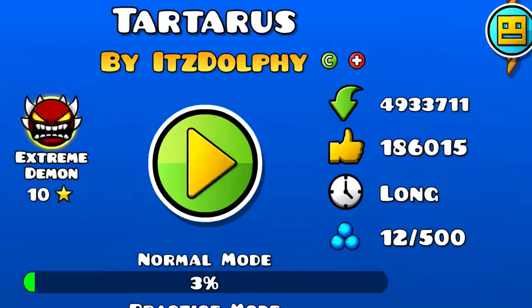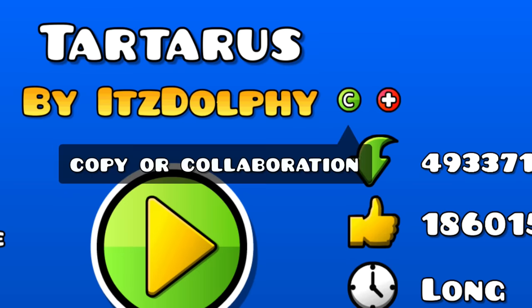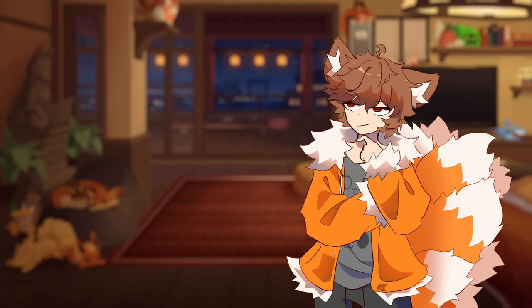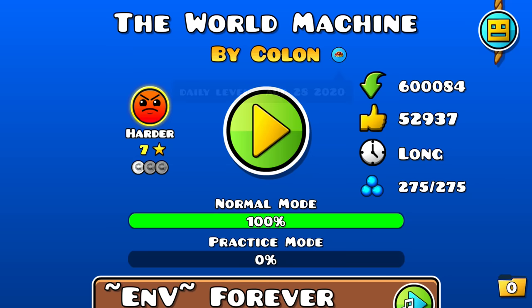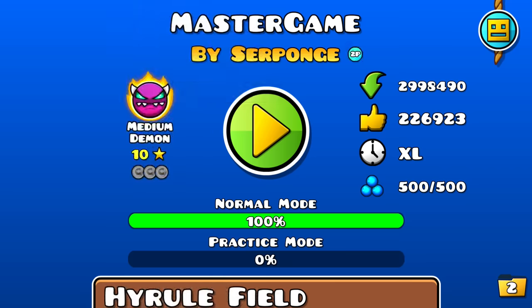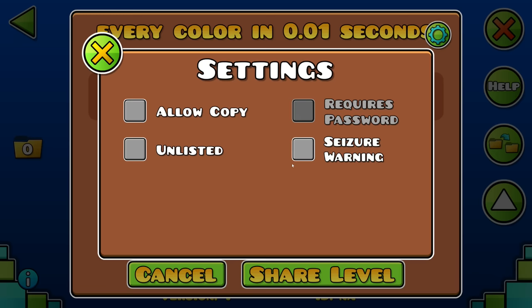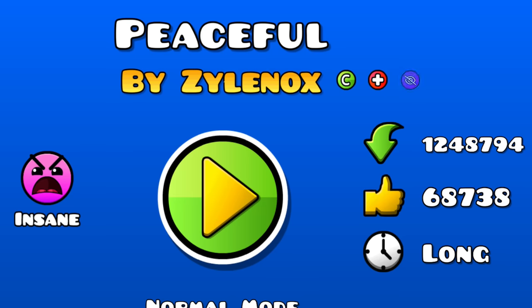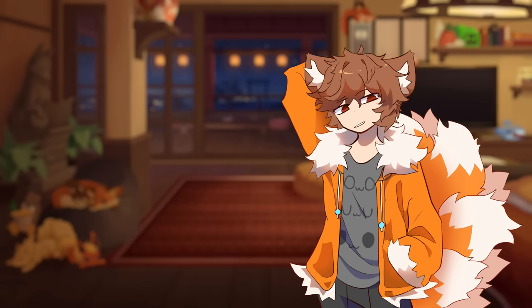I really like the badges next to the level creator's name, but they could be confusing for new players, so clicking them should give info on what they mean. Why stop at just two badges? How about daily and weekly badges where clicking shows the date the level was the daily? Or a two-player badge, a seizure warning for flashy levels with an option when uploading that moderators can override, and a sensitive content badge for inappropriate songs — or just collab levels by Mindcap.